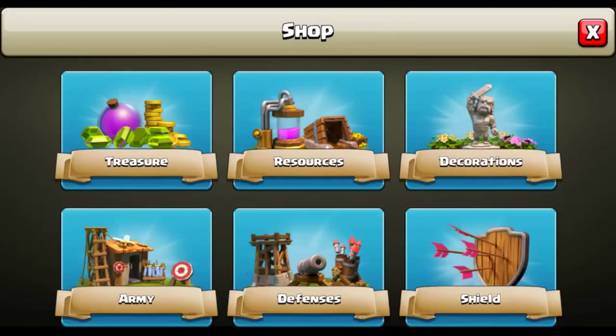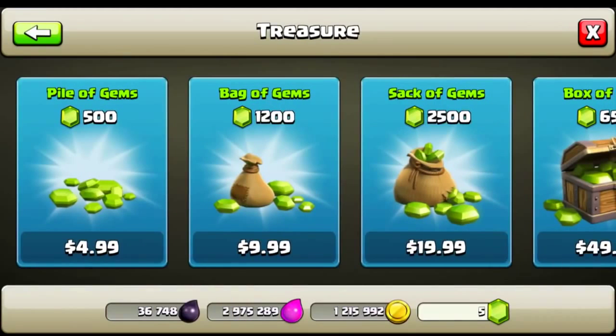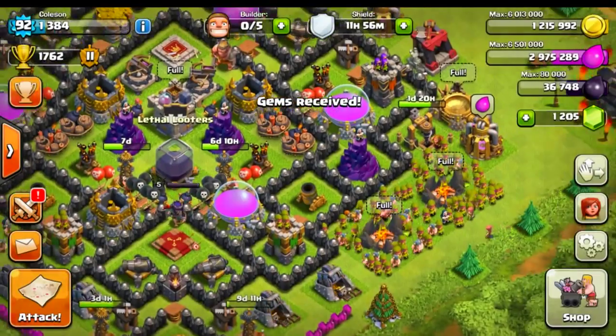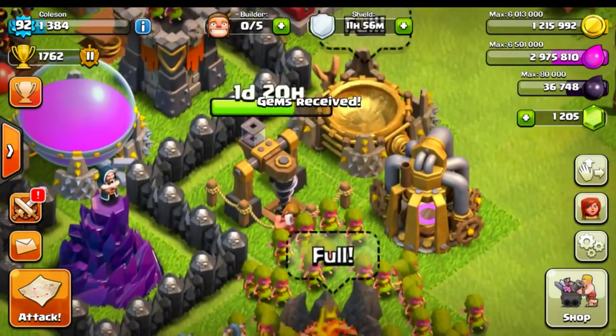So let's go ahead and actually buy $10 worth in gems so we can do that. All right, there we go. Now we got our $10 worth in gems and we can go ahead and finish up this Dark Elixir Drill.